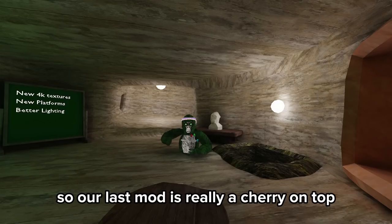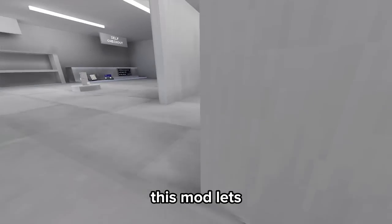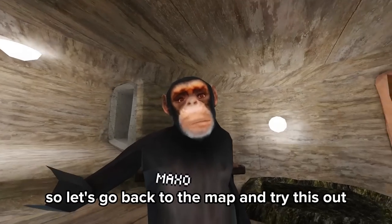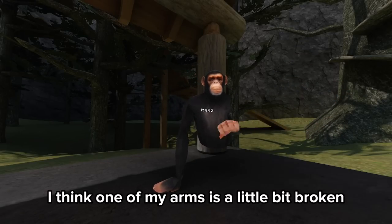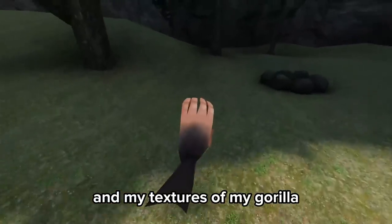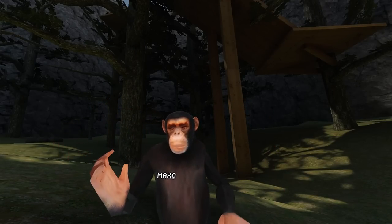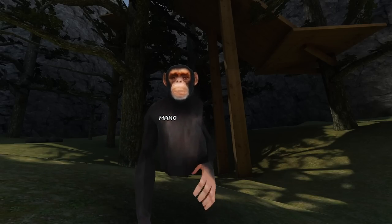So our last mod is really the cherry on top, and that is the custom player module modification mod. This mod lets you change into whatever disgusting creature you want, and for this case, we are obviously going for the photorealistic gorilla. Let's go back to the map and try this out. I think one of my arms is a little bit broken. I can see that my arms look a lot better now, and my textures on my gorilla. One thing about this gorilla is I cannot control the hands, so I can't put any of my fingers down, which kind of sucks. But I think it is worth it, because this is super realistic and I actually look like a real monkey on these trees.